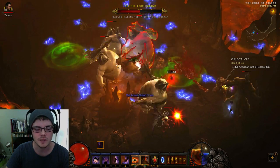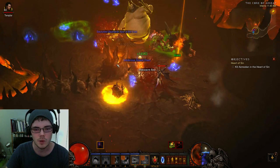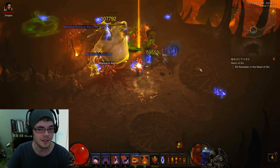Look at all that stuttering there. As all these elites use all their effects — we've got Plagued, Mortar, all that, and a Legendary effect no less.